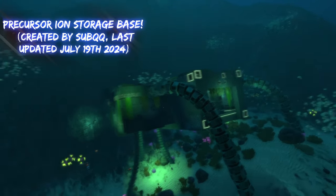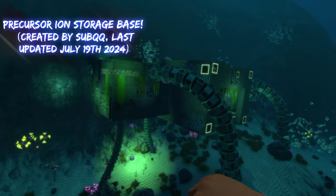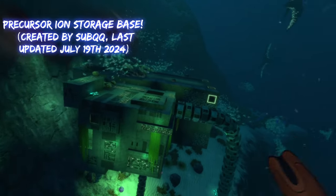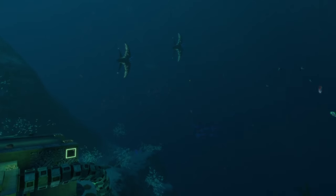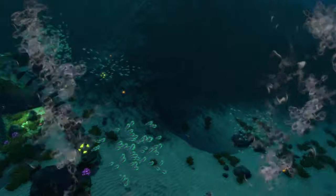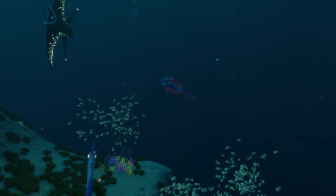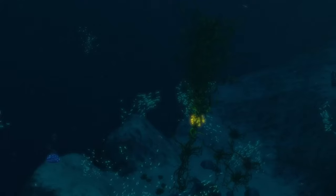This one's called the Ion Cube Storage, which is also the name of the mod. This is a smaller-sized precursor base, as we can see, and there's a bunch of creatures around it. If we look around, we can see a whole bunch of de-extinction creatures around here because I have the de-extinction mod.